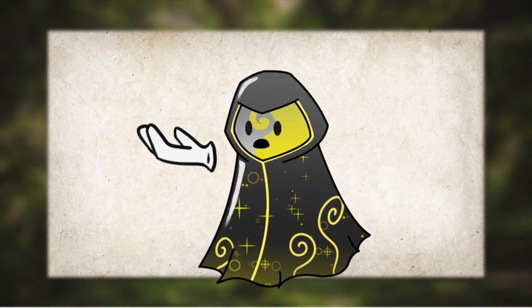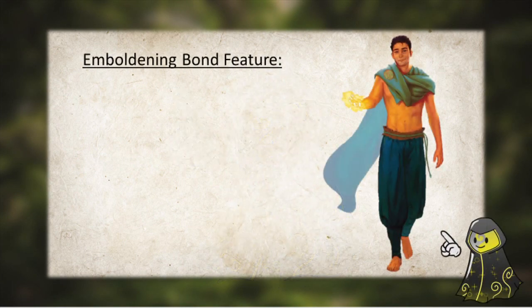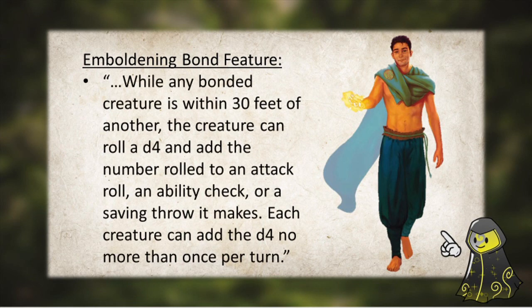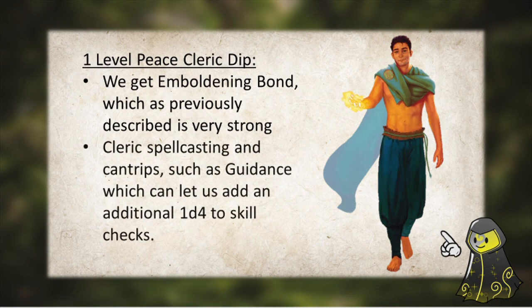We're currently 10th level, and a majority of what we need has already come online. And now for our final multi-class dip, we're going into Cleric — Peace Cleric specifically. The feature we're getting here is the Peace Cleric's Emboldening Bond. What this does is allow us to mark a number of creatures around us equal to our proficiency bonus, including ourselves. Then, during the next 10 minutes, and while we're within 30 feet of any ally marked with this ability, we can roll a d4 and add it to a skill check, saving throw, or attack roll we make. In addition, we can also take Guidance as one of our Cleric cantrips, giving us the ability to add another d4 to skill checks.